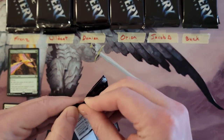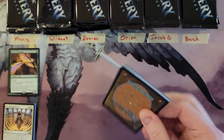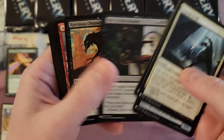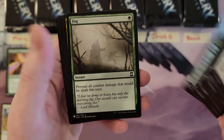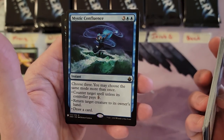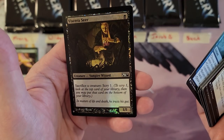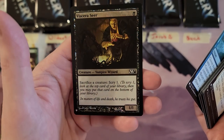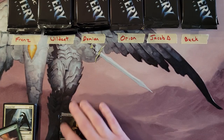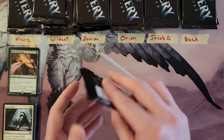We'll do two at a time for everybody. Second pack for Franz: Chupacabra, Centaur Glade, Mystic Confluence — that's a rare — and a Viscera Seer. I didn't realize they had put commons in that grouping but there we are. Mystic Confluence and a Birds of Paradise — okay.